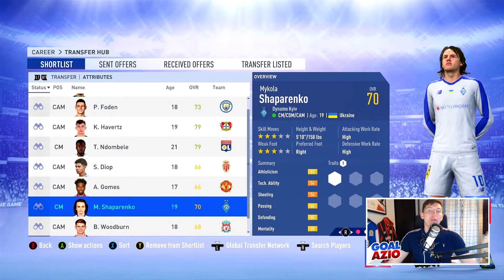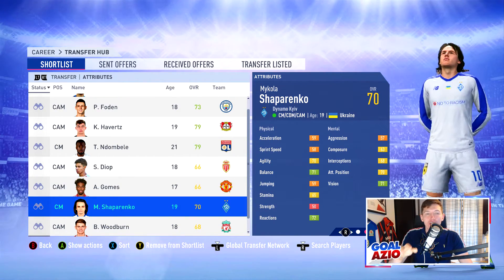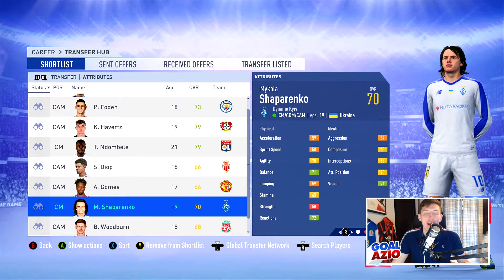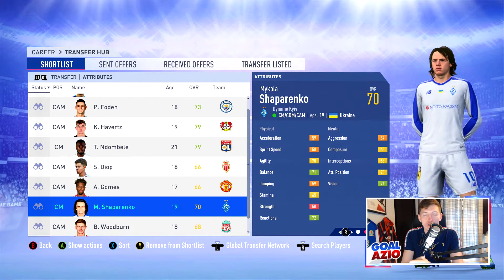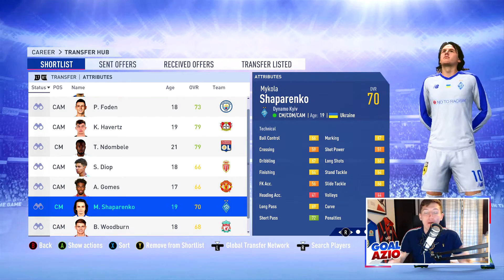Coming in next, we do have Shaparenko, who is originally a centre mid but I play him in the CDM role. The reason for that is because he does have a little bit slow acceleration and sprint speed, only around the 60 mark or so, which probably won't go too high - maybe 65-70 when he reaches his full potential. He does have generally good defending stats around that 70 mark for a central midfielder. His reactions, balance, short passing and vision are all in those mid-70s to start off with.